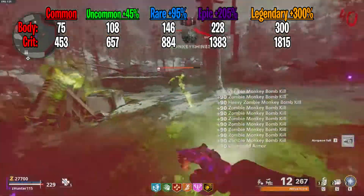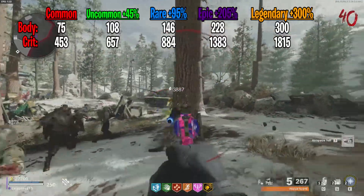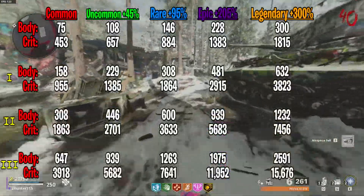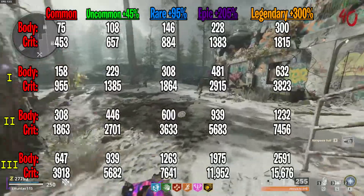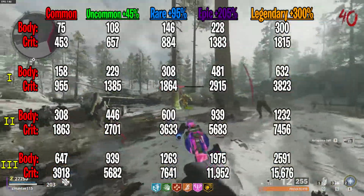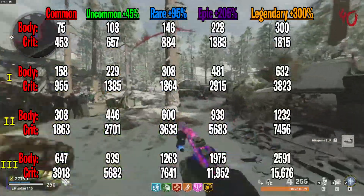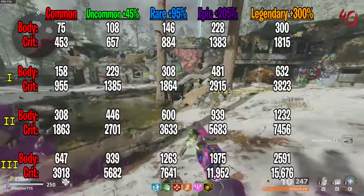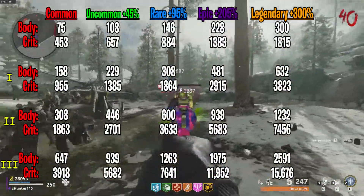All these numbers you see here are the non-Pack-a-Punch variants of the Magnum in each rarity. Now let's add all the Pack-a-Punch damages. For tier 1, all these rarities will deal 2.11 times the damage. Tier 2 will take it to 4.11 times the damage. And tier 3 will take it to 8.64 times the damage. And as you see, here are all the damage numbers displayed.